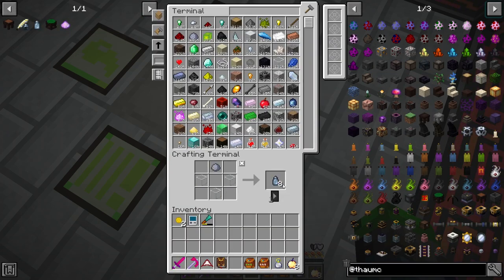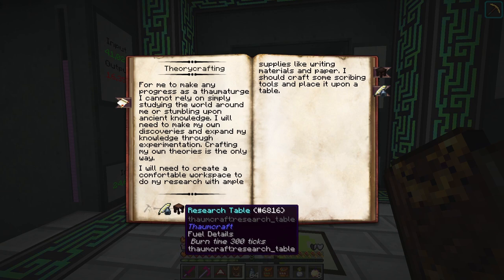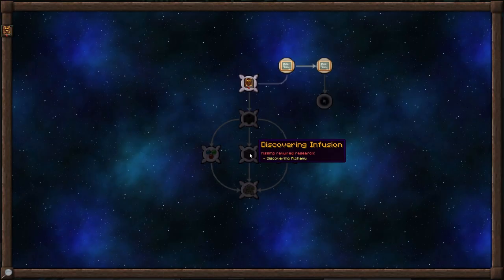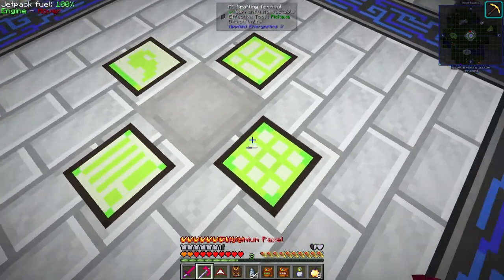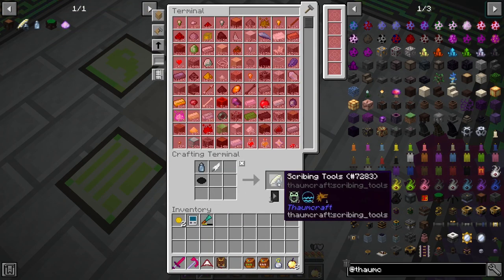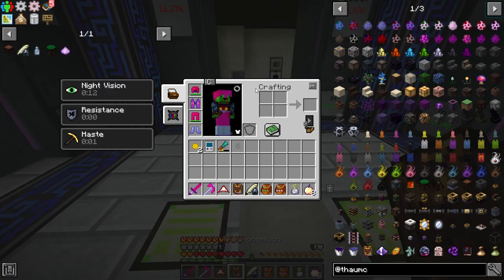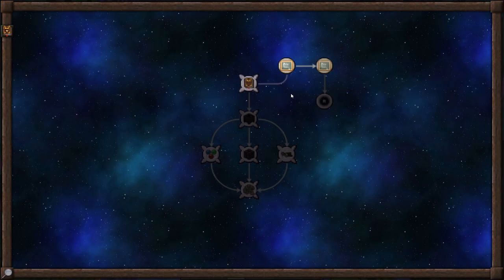We're gonna start with this glass vial - we should have plenty of these. We need one of these. We're gonna need some ink sacks. We can make the artificial dye, so we got one of these. Now we need the research table.